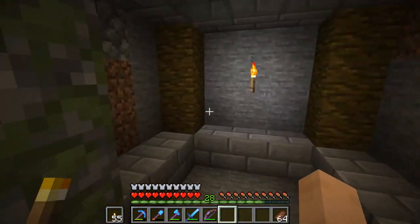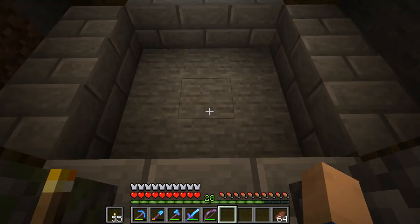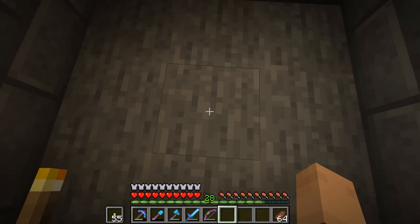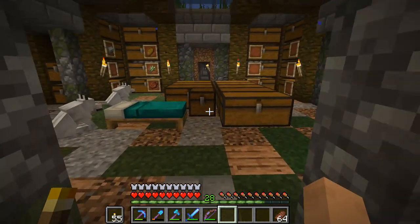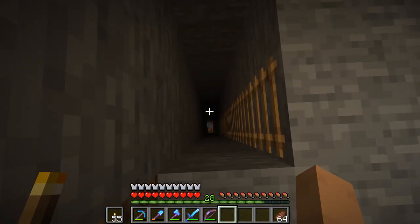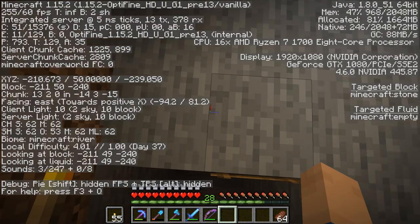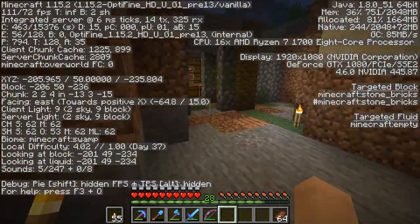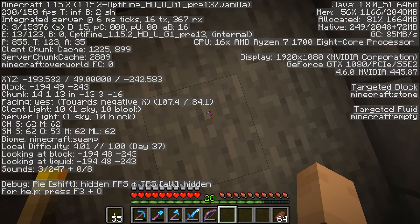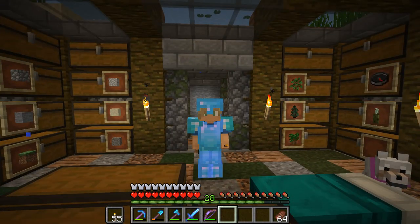We also added this room here. I don't know what I want to do with it - I either want to make an elevator down to our mine, but I have no idea because currently our mine is over here and I don't know if I like it there or not. The F3 coordinates here are negative 2, 39 and this is negative 2, 42 - so we might be able to line it up. What do you guys think? Let me know in the comments down below.